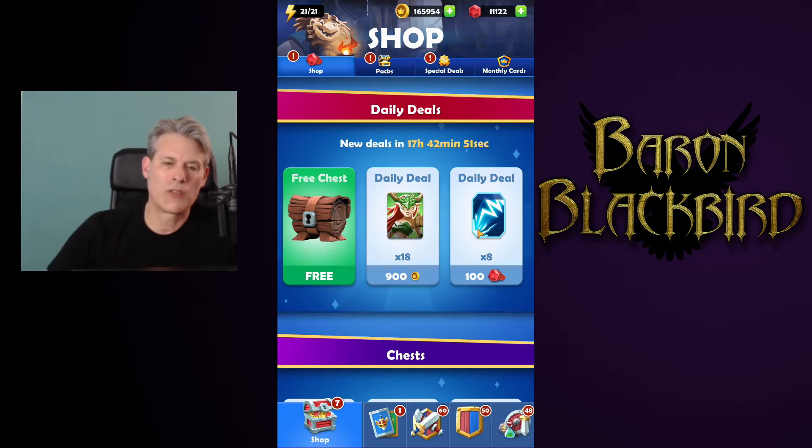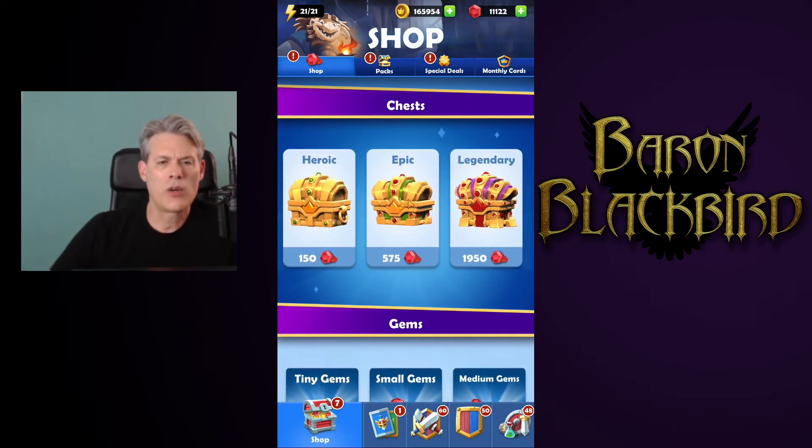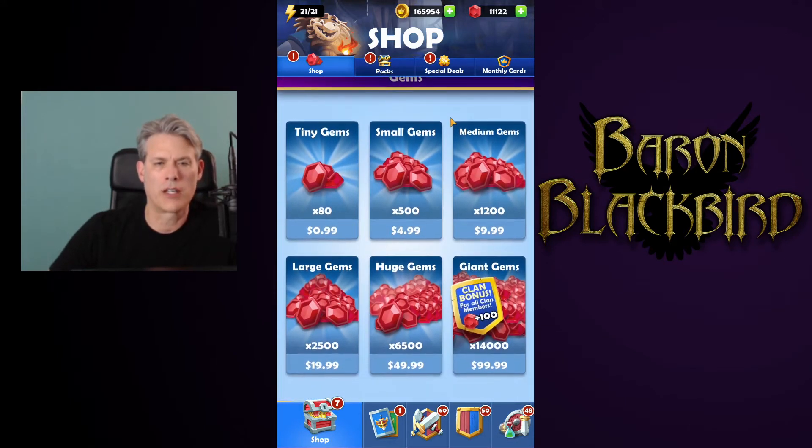Eight lightning cards for a buck — that's a huge pass. Heroic, Epic, Legendary chests — only pick those up on gold burst days.